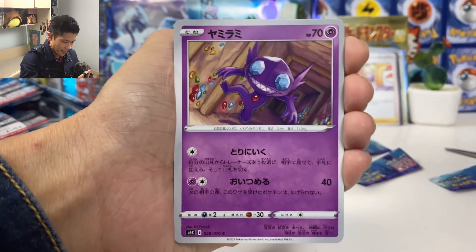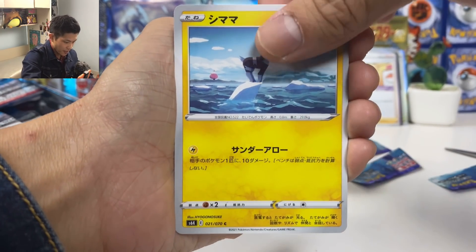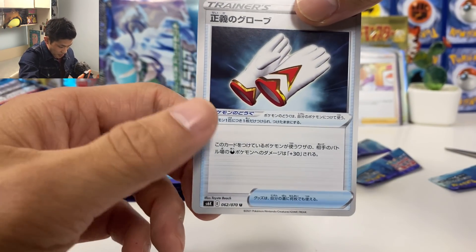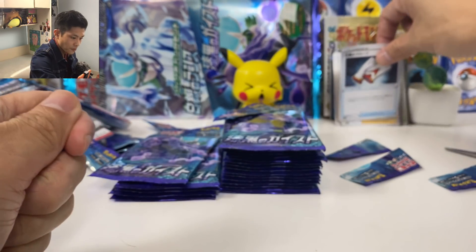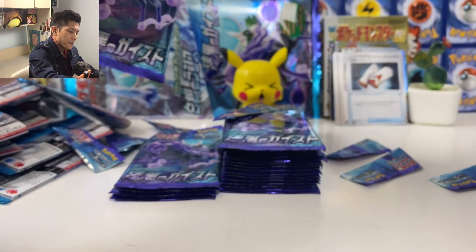Our first Galarian Weezing! Blesso Justice, Sclaf — do 30 plus damage to your opponent's dark type Pokémon.